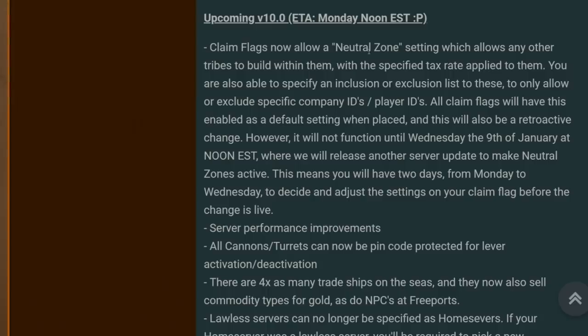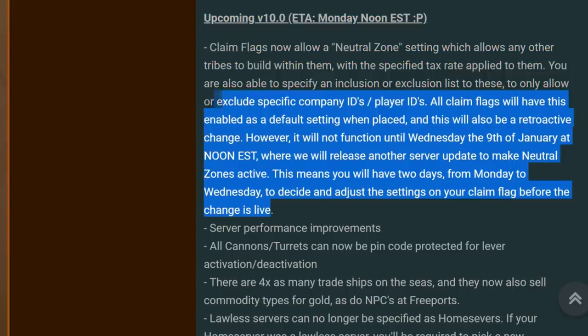On Monday, claim flags are going to allow a neutral zone setting, which allows any other tribes to build within them with a specified tax rate applied. You'll be able to specify an inclusion or exclusion list using company IDs and player IDs — so you can allow your two good friends to build but not others. All claim flags will have this enabled as a default setting when placed, and this will also be a retroactive change. However, it will not function until Wednesday the 9th of January at noon. This means you'll have two days from Monday to Wednesday to decide and adjust the settings on your claim flags before the change goes live.